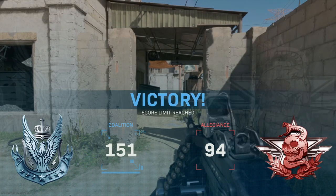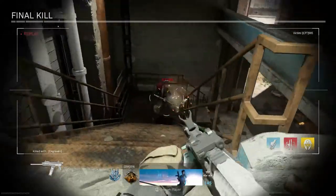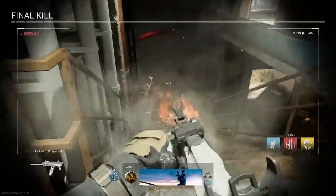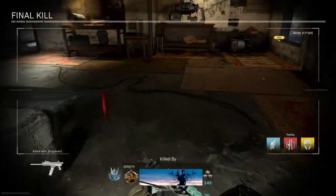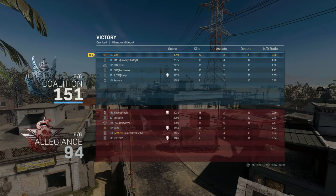22 kills, guys. I wonder how many deaths I got — I'm pretty sure less than 10 without a doubt. I did not die that many times. It was a pretty good game and we got a good amount of kills with the Trencher. 22 and 4 — 5.5 KD ratio. I'll take it.